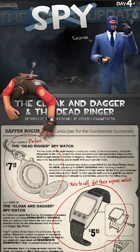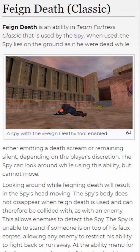The Dead Ringer was added to Team Fortress 2 in 2009 in the Sniper vs. Spy Update. The ability to feign death was actually already present in Team Fortress Classic.